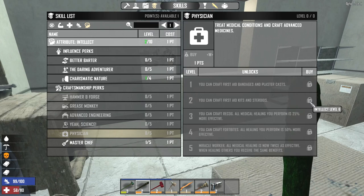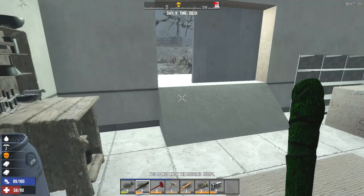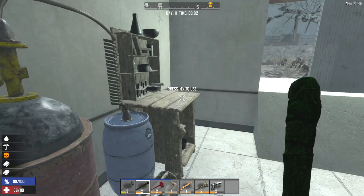I went to a chemistry station that I found with the ingredients for a first aid kit, and that's when I learned you need to have level 2 physician skill to be able to create it, which made me very sad because I went all the way there and no first aid kit.